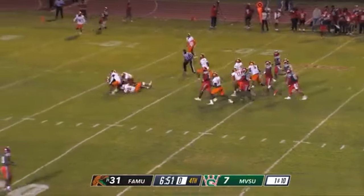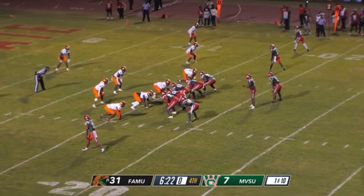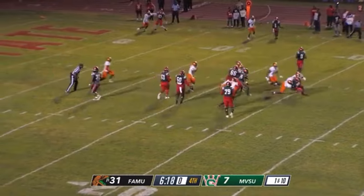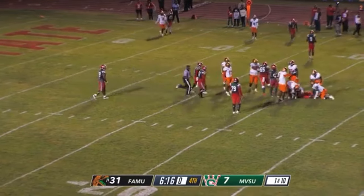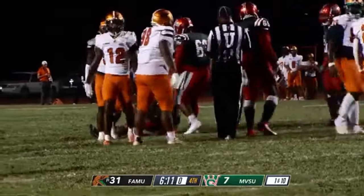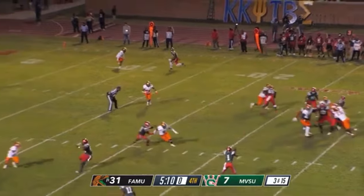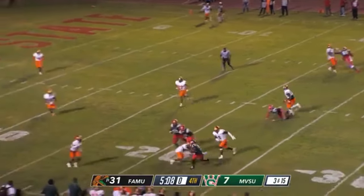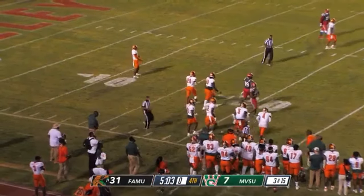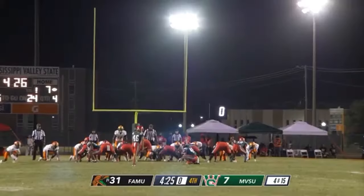His first down play would be a run to number two, Jerry Wilson. Second and ten, there'll be a handoff to number two. He'll be brought down by a number of Rattlers. His third down play will be a pass to number one, Kobe Chambers. 31-7 ballgame.